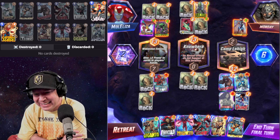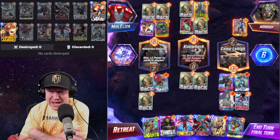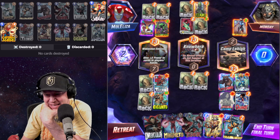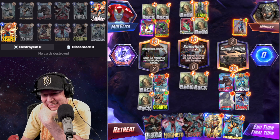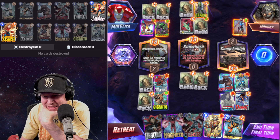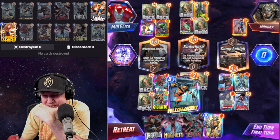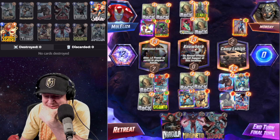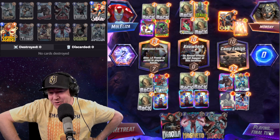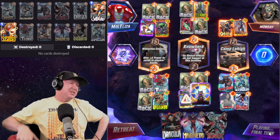We're just going to place Giganto there and call it a day. They could Shang-Chi me. On-reveal effects don't happen so we might as well just clog these up. I have no idea what they're doing. Odin — oh no. Giganto for the win!